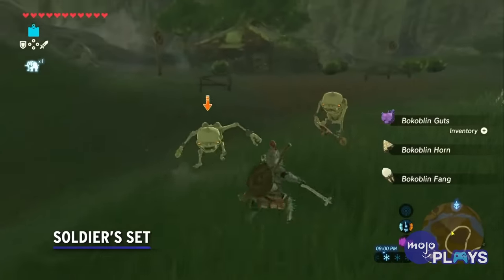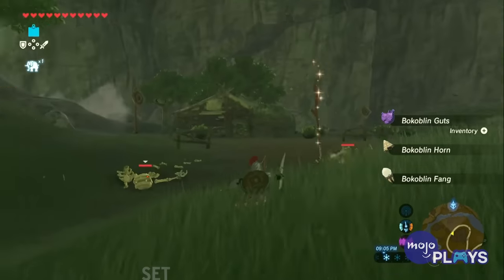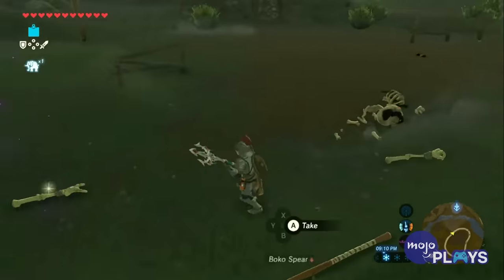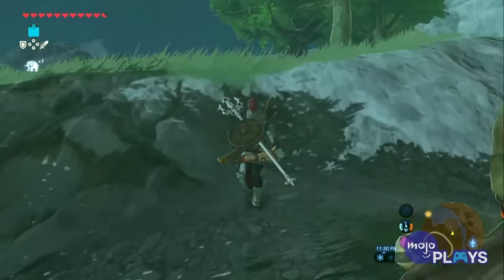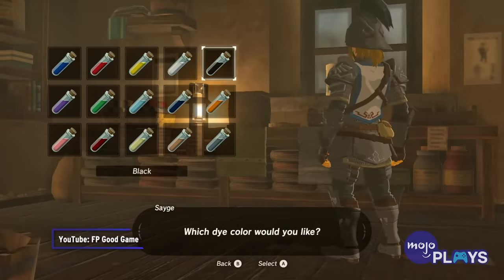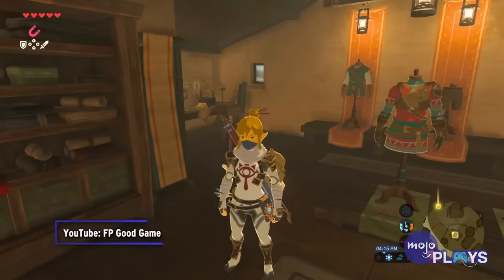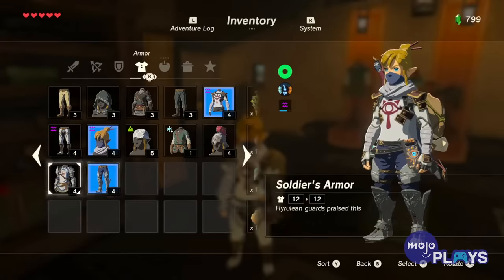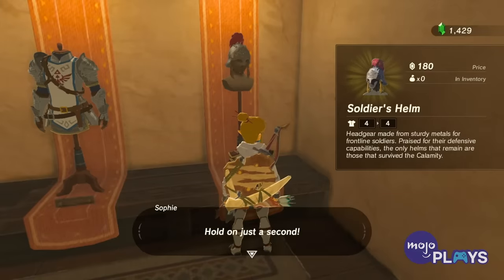Soldier's Set. Many armor sets in Breath of the Wild will give Link a neat perk when worn together. The Soldier's Set doesn't do that. However, it does deserve some recognition on two fronts: its high defense, and how easy it is to find. All three pieces can be purchased at the clothing shop in Hateno Village, a location the story will take you to early anyway.